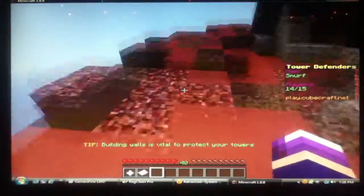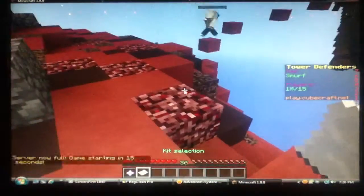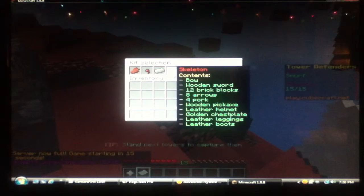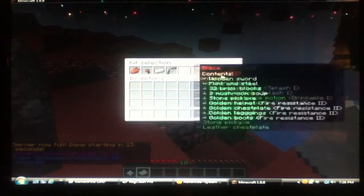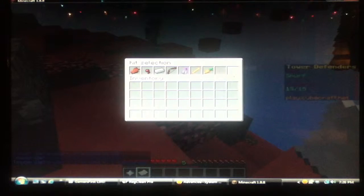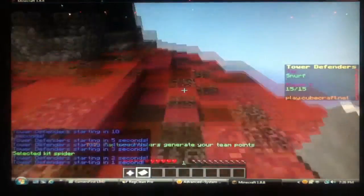Me and Kobe played this a lot and it's really fun. You get classes, so kit selector. All you can pick though is zombie, spider, iron, golem — but you can't click the red ones yet. The red-named ones like skeleton, witch, blaze, rabbit — you can't be those.